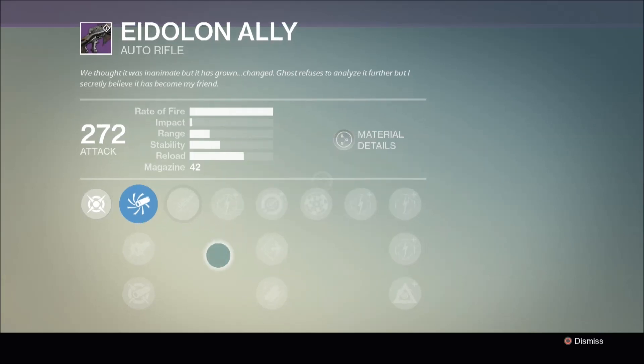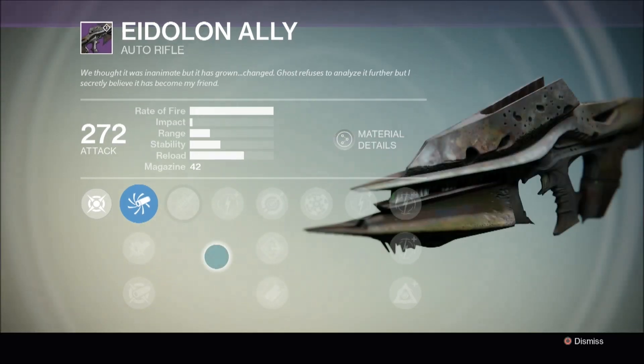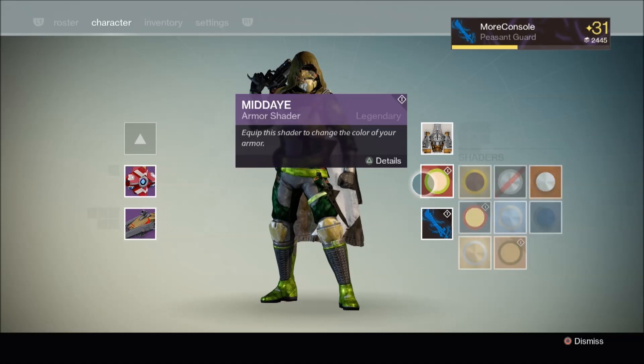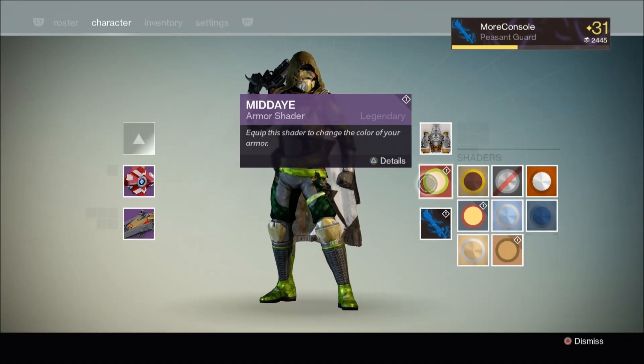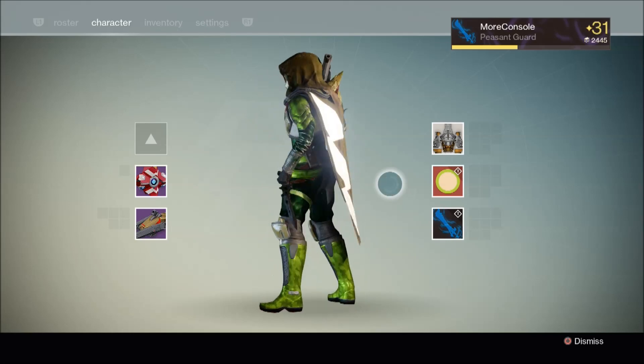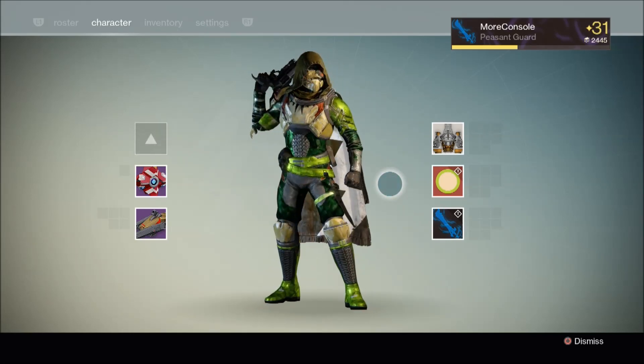If you want to know exactly how you acquire Husk of the Pit and how you can upgrade it into Necrochasm, an Exotic Auto Rifle, stick around until the end of the video. Reaching Crota's Bane Rank 3 also allows you to buy the Midday Armor Shader, which gives your armor a neon green hue. If you like green, this is definitely the shader for you.